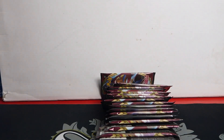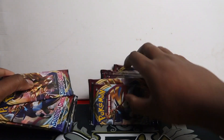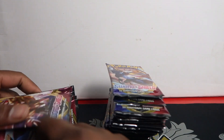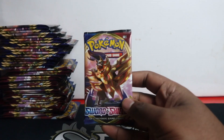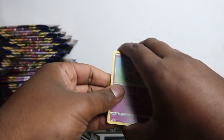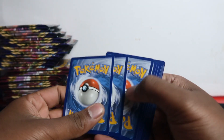Today we got 40 packs of Sword and Shield. 40 packs, two rows of 20, let's make one big pile and get into opening them straight away. We just had a sick Cosmic Eclipse opening where we got so many pulls — two secret rares in one opening. That'll probably go up very soon, let's see what we get out of this.